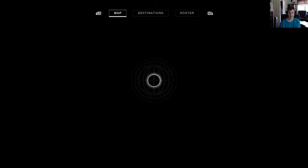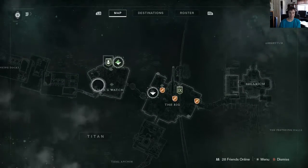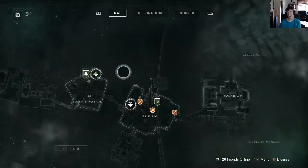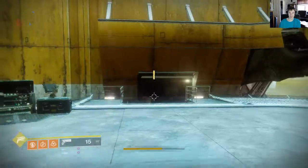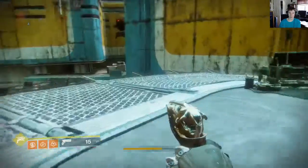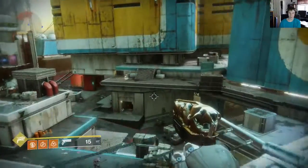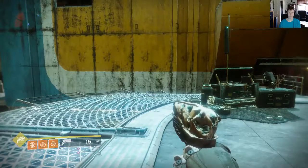We're going to be starting here on Siren's Watch, which is the very beginning starting area that you will get to whenever you come to Titan — basically where the vendor is. Titan is actually a bit different than EDZ just due to the fact that it has a lot of verticality to it, so it makes chests a little bit more difficult to find in my personal opinion, but then again I'm a bit of an idiot, so take that with a grain of salt.